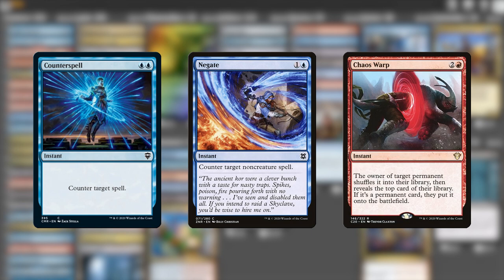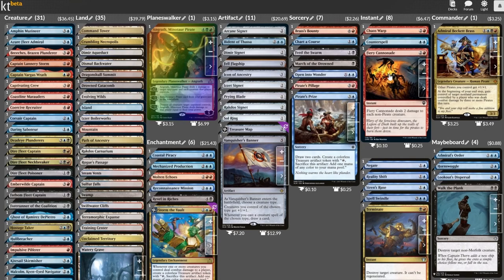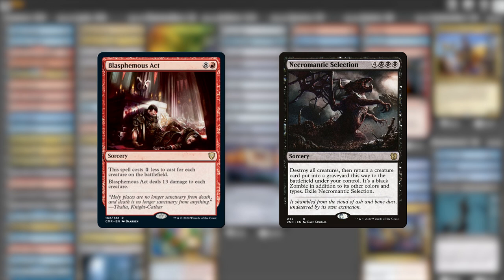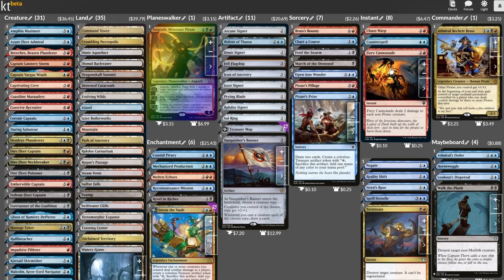Up next, Fiery Cannonade. It's really awesome that this can be one-sided, but it doesn't always solve the problems we need to solve. Plus, looking through this deck, I realize there's an appalling lack of board wipes — there need to be more in this deck in case the seas ever get too rough. Blasphemous Act is really cheap nowadays, so I'll throw that in, and I'm also going to include Necromantic Selection, because it fits with the stealing stuff theme. Just make sure you've got more than the zero board wipes that appear in this current average list.